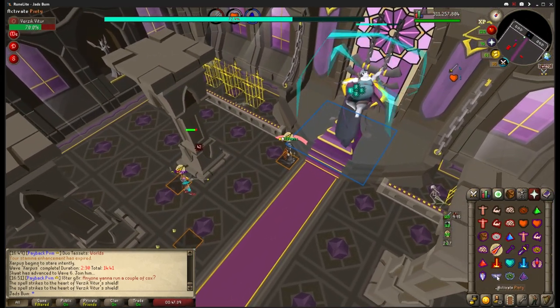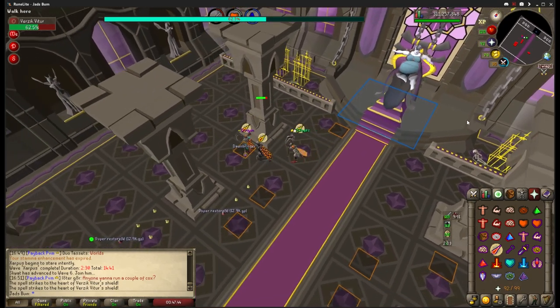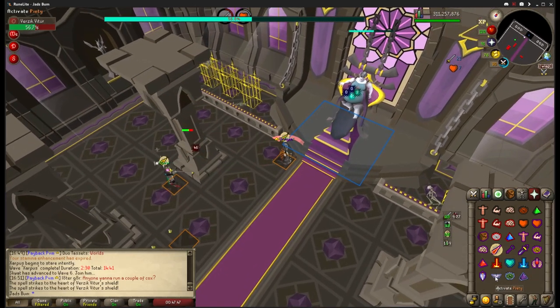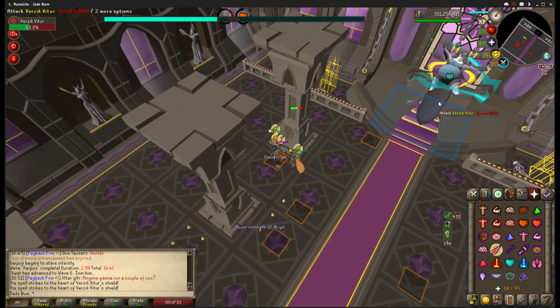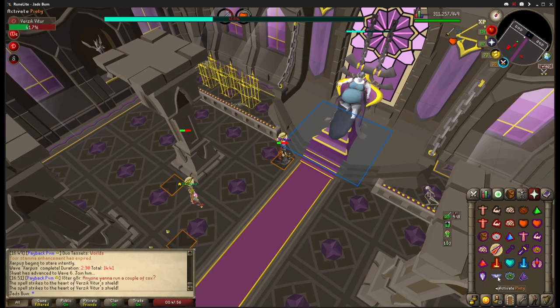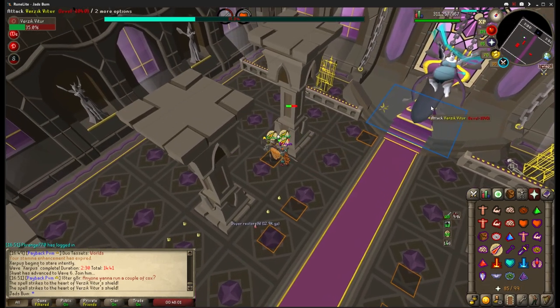After you have finished speccing with the staff, you will need to watch Verzik to decide when it is safe to attack. There are two major indicators of when to attack. The first one is to watch her hands and wait for her to clap. If you click to attack just as her hands clap, you will be able to safely get two whip or scythe hits in before needing to run back to the safe spot. Another thing to watch is her legs. When her legs reach their widest, it is safe to attack and get two hits with either weapon.